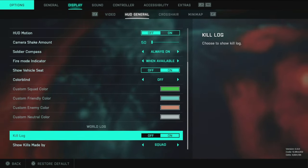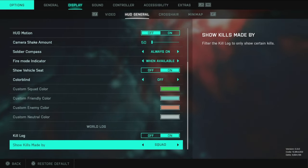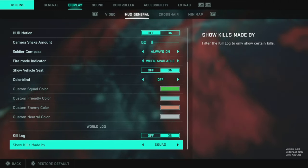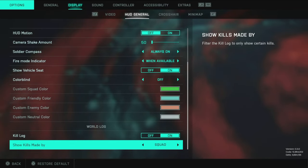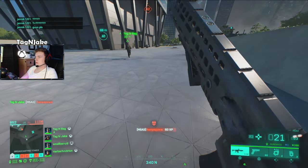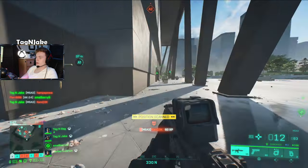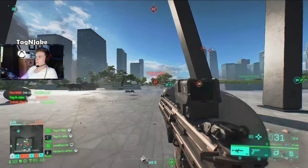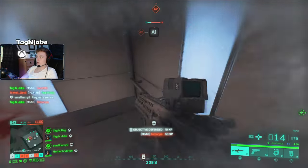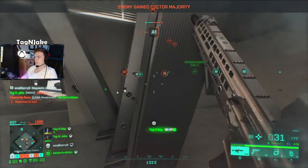For the kill log, I recommend leaving it set to squad. That way you get the self-satisfaction of seeing your kills rather than losing them in the kill feed. With 128 players in Battlefield, having it set to everyone is overwhelming. With squad, if a teammate confirms a kill on a guy you spotted, you'll know — it makes coordination much easier, especially with a group of friends.